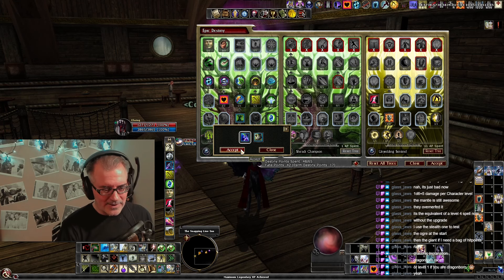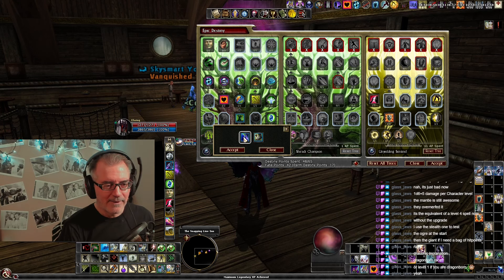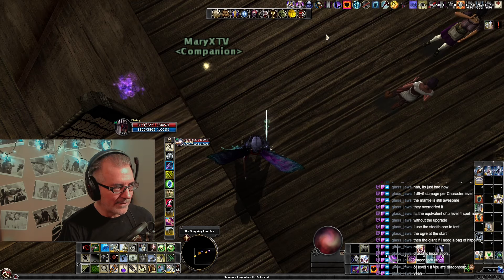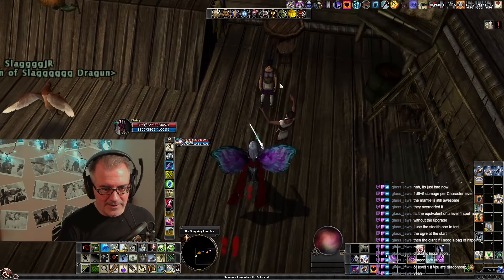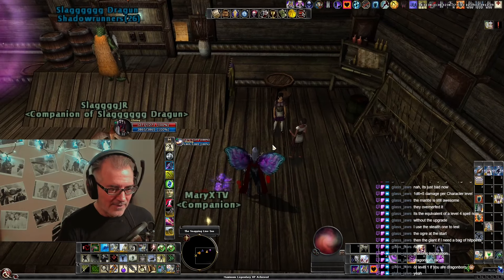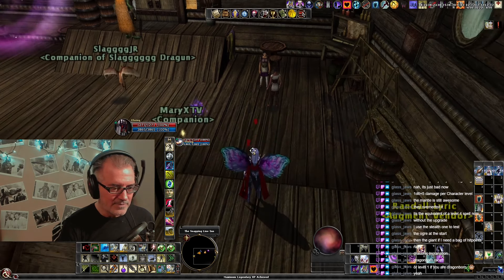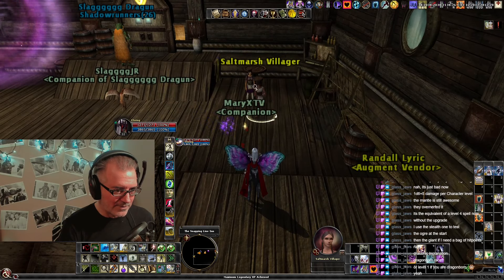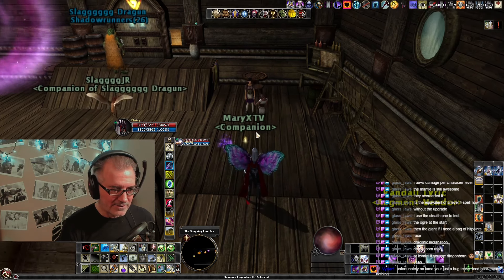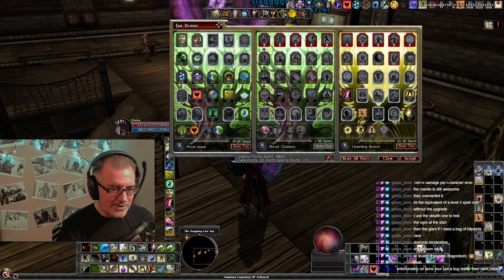The hitbox for fey lights is just a tiny little cone right in front of your character. So if you look at my character overhead, it's just this little hitbox right in front of her - if I did it on these two they'd be hit, but if I was facing another direction they would not. Dragon breath has a longer, wider reach to it - I think you could be further back and still hit with dragon breath, whereas fey lights stops really short. It's craptacular.